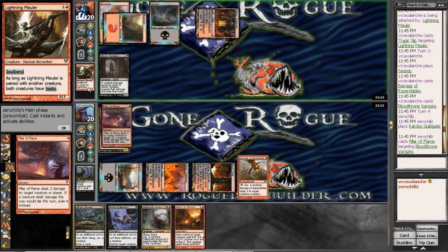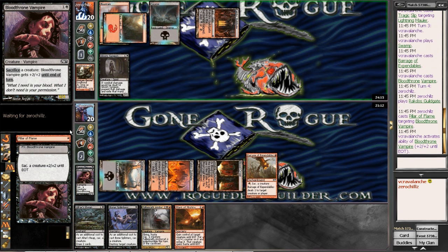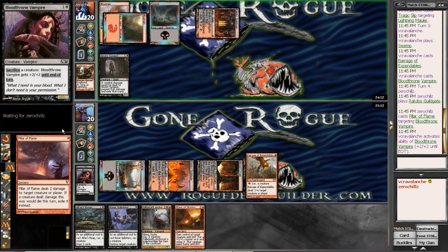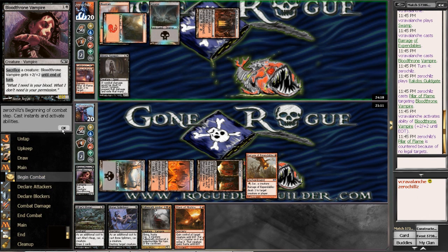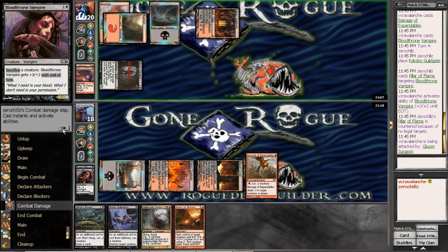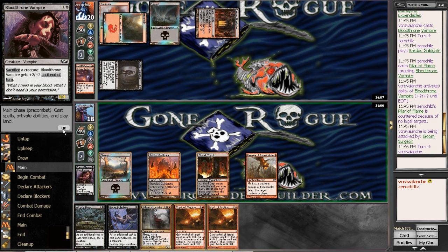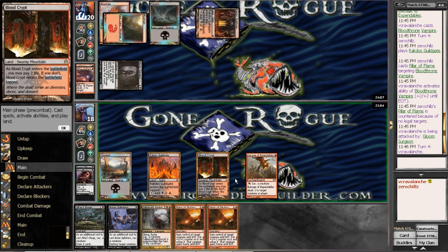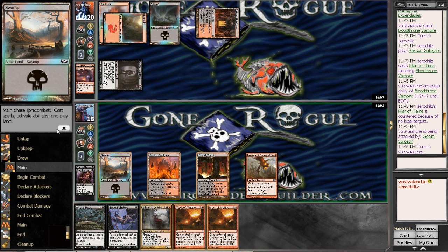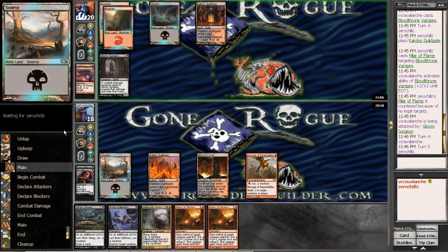Let's see what he would have paired. Might as well sack it to itself, even though I don't have any way to get rid of it. I'm hoping I draw into a land — that's ideal. Now we lost our sack outlet — our free one, anyway. So now again, we're stuck on three lands. Seems to be the story of my life.